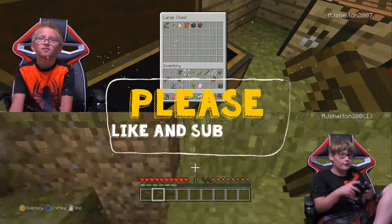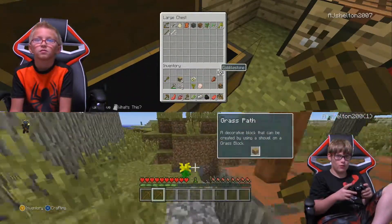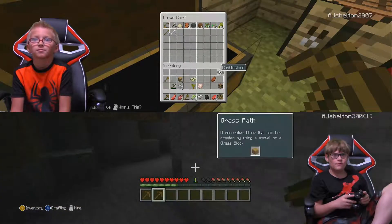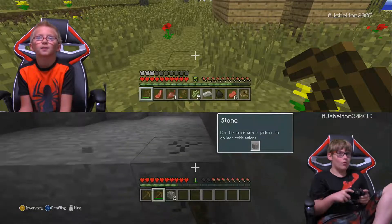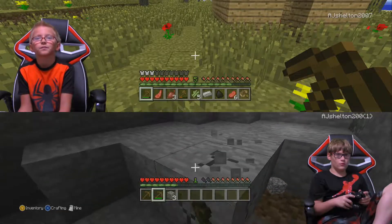Exactly. I thought that was going to be a hole. He makes enchanted sticks. Wait, I only need three more cobblestone. One, two, three — there you go. Now we have enough for a furnace.